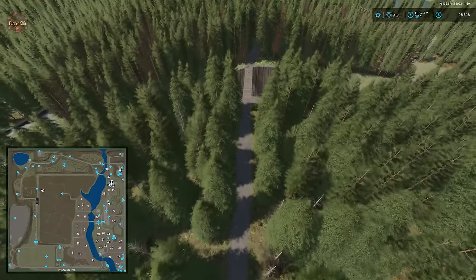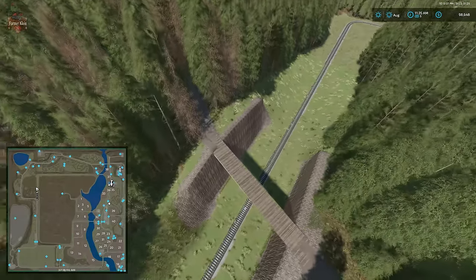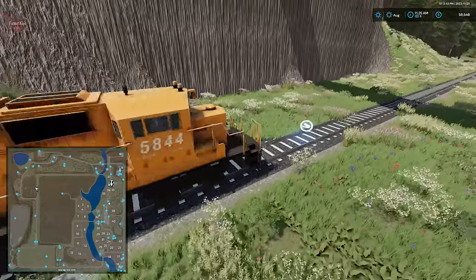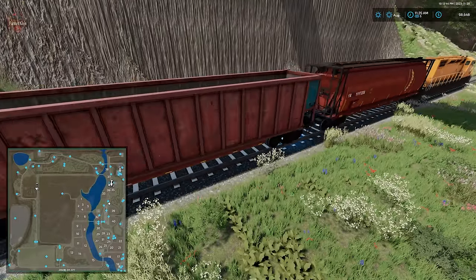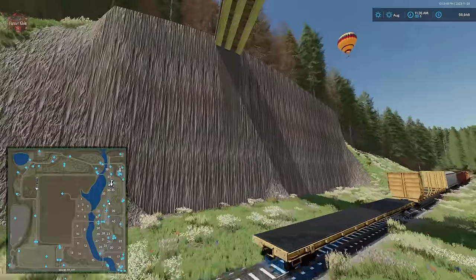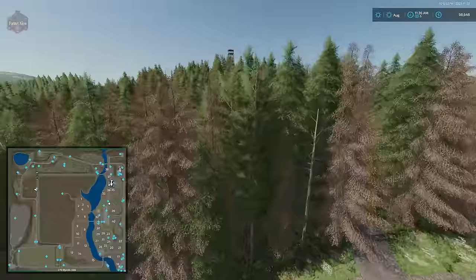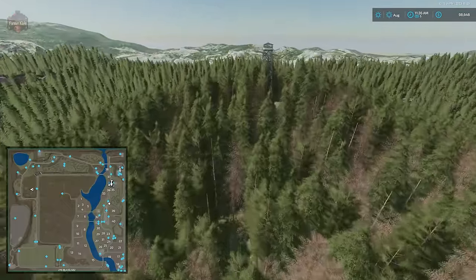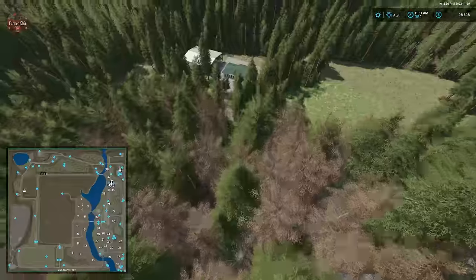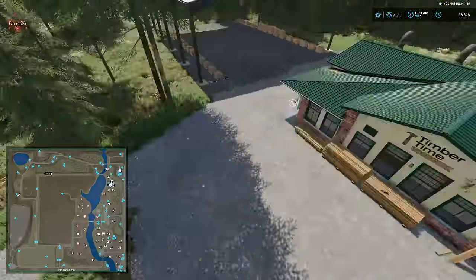Right under a bridge on the train track we have what appears to be just a random sell point — a train and a sell point in the middle of nowhere. That's what that hotspot is.